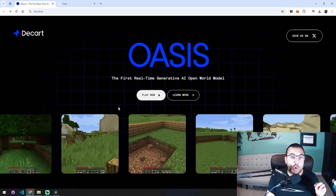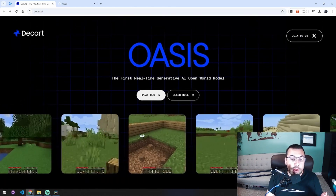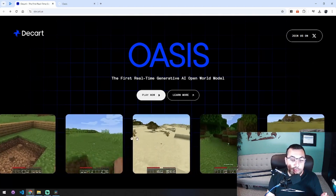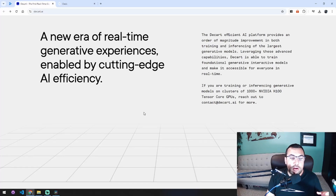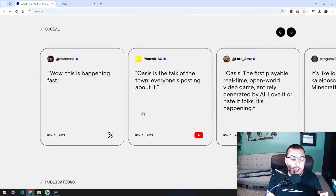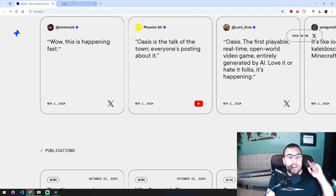This is different. This is an actual real-time game that you can play that looks and plays like Minecraft. So here are their little videos, and you can swipe through and see all the different ones. If you keep scrolling down, it shows you a real-time generative AI experience, and they have all these different publications and so on and so forth — but let's try it.